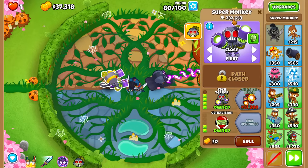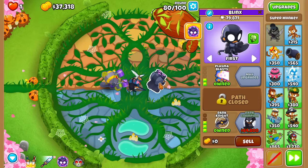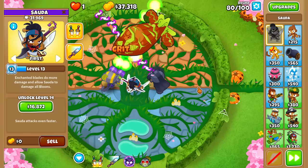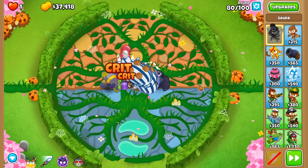Let's look at our pop count quickly. We've got 232,000 with this guy, 31,000 with Sauda — she's doing nothing right now — and 80,000 with this guy. Surprisingly, Sauda is not doing very many pops. I know her range is one of the major limiting factors for us, but that's a little intriguing.